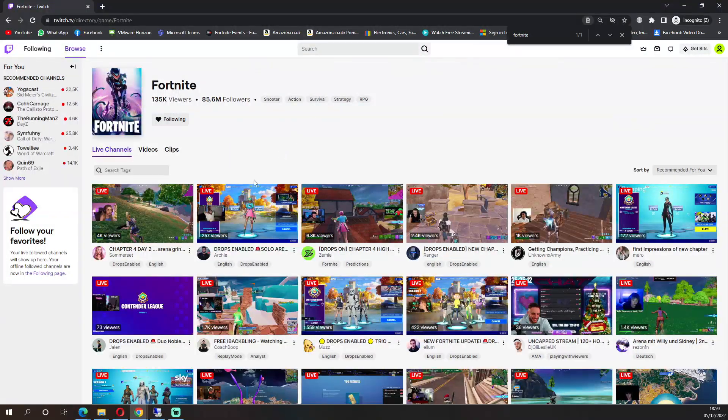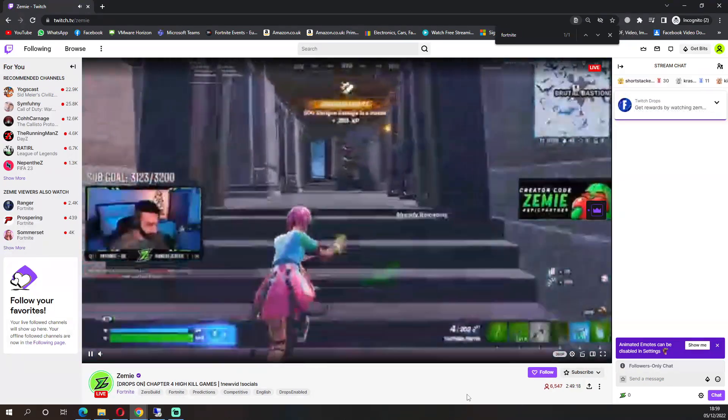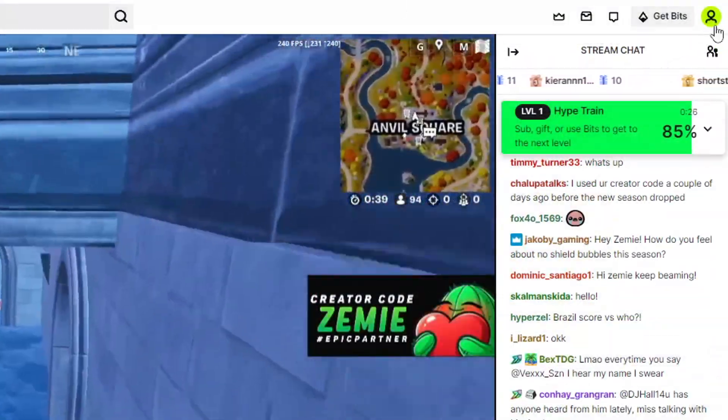Next, find a Fortnite stream with drops enabled. Under Drops and Rewards, you'll be able to see the progress.